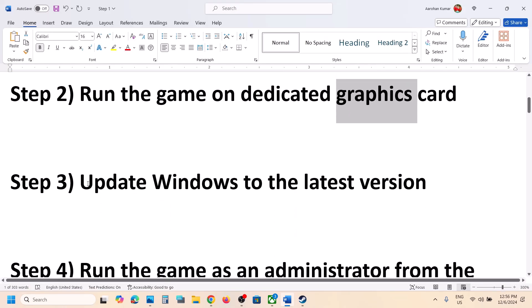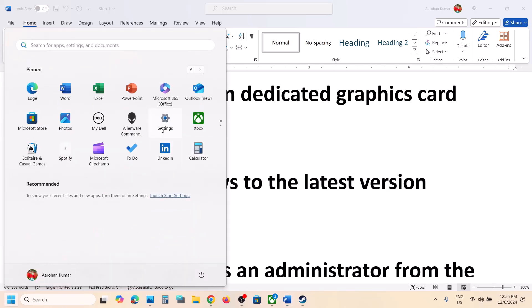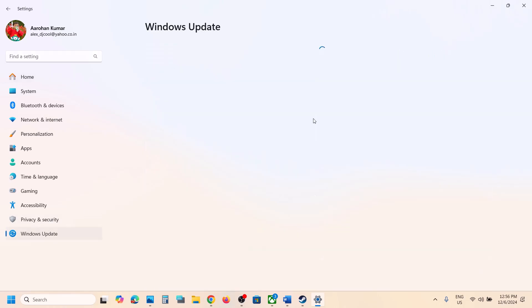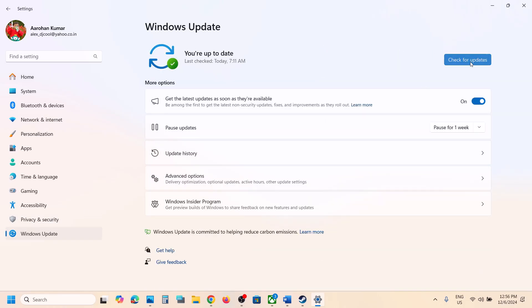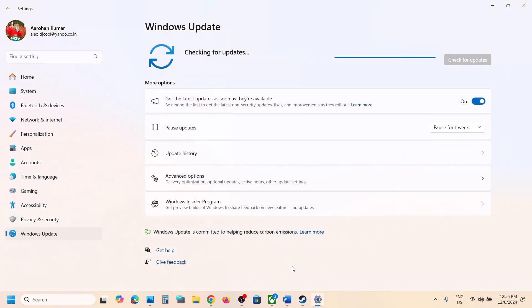The next step is to update Windows to the latest version. This is important and has worked for many users. Go to Windows Update (or Update & Security in Windows 10) and click Check for Updates. Once all updates are installed, restart your computer, then launch the game and check.